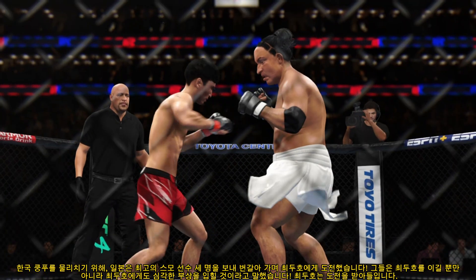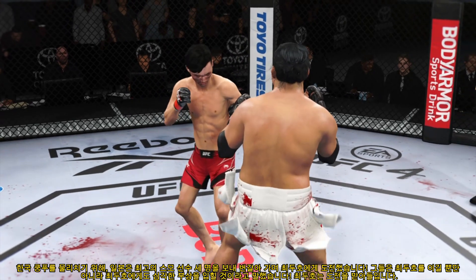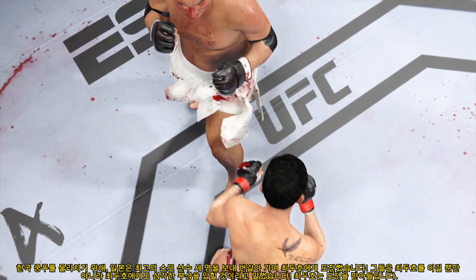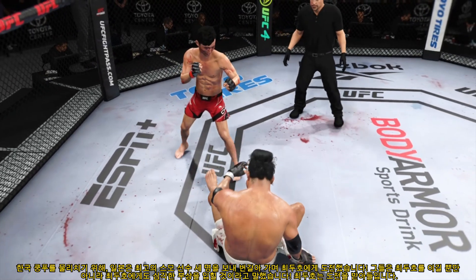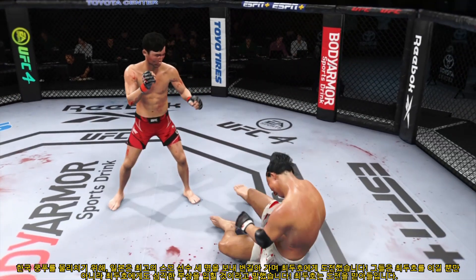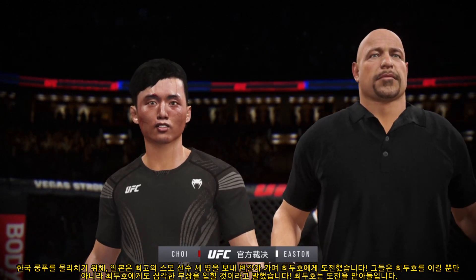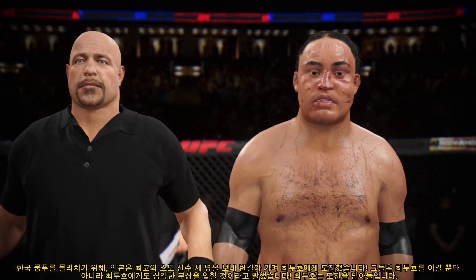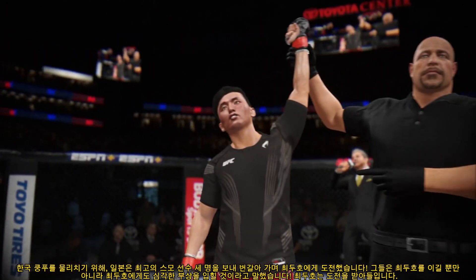The fight goes the distance as we await the judges' scorecards — certainly a dominant striking effort out of that fighter tonight. He used his best weapons in order to carry him to a decision, a very clear decision in my opinion. A great performance tonight by this young fighter. Ladies and gentlemen, after five rounds, we go to the judges' scorecards for a decision. All three judges score the contest 50-45, declaring the winner by unanimous decision — the Korean Superboy, Hu-Ho-Chang!